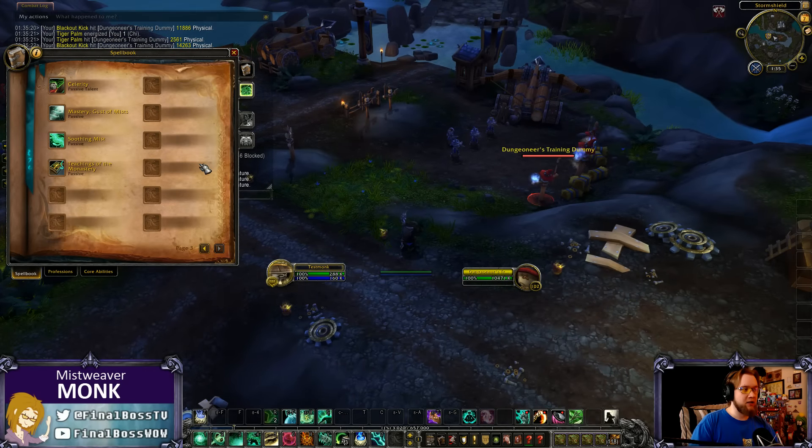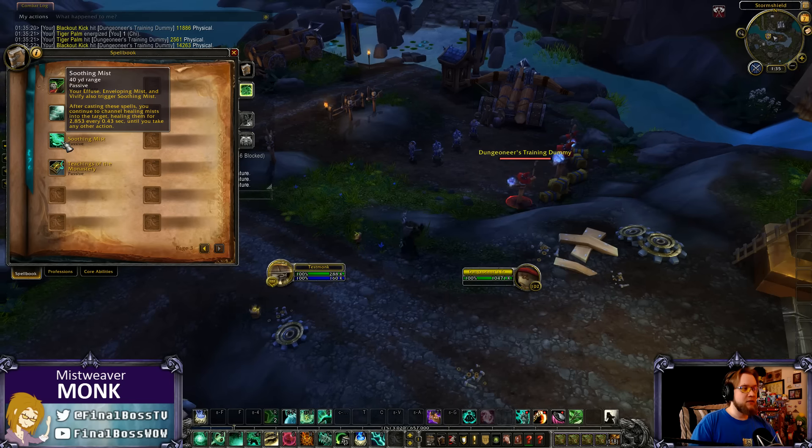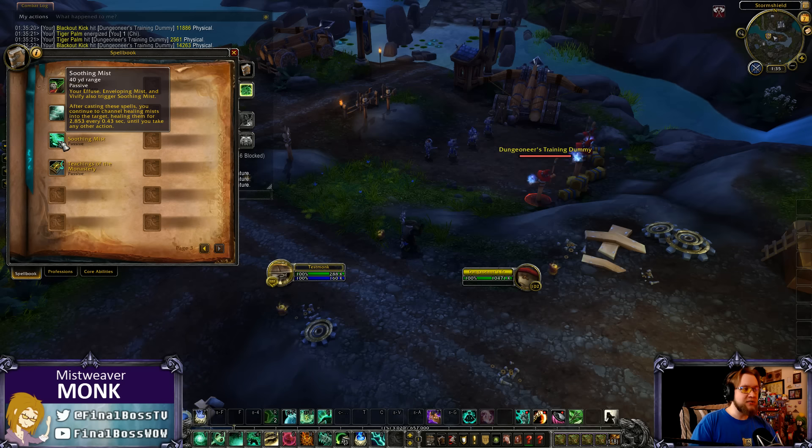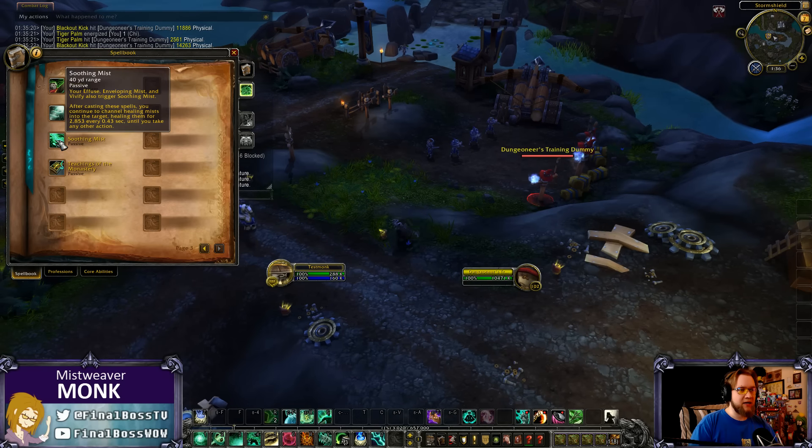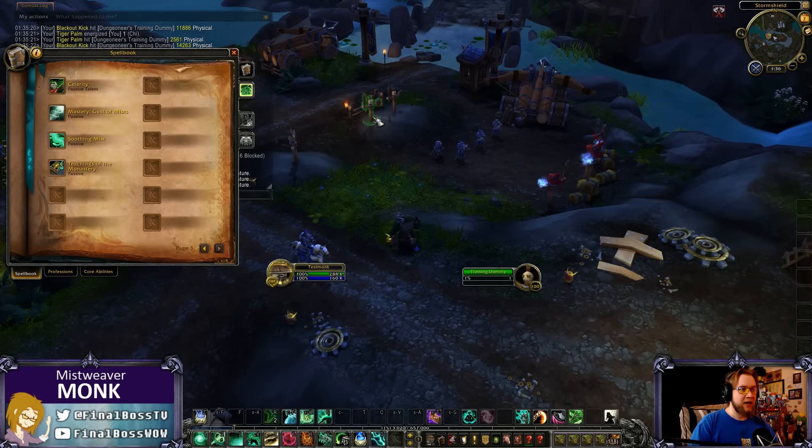Soothing Mist is now a passive — whenever you cast Effuse, Enveloping Mist, or Vivify, you also trigger Soothing Mist. After casting any of these spells you will continue to channel healing mist into the target, healing them every 0.4 seconds. As you get more haste it ticks faster, until you take another action. There's also the talent Soothing Elegance, which makes your Soothing Mist channel while moving and does 30% increased healing.